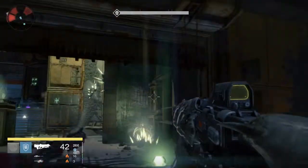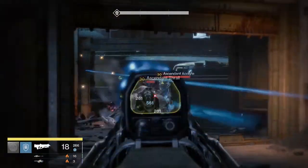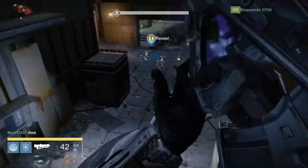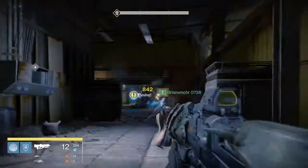Don't step out of this room if there's a Hive Boomer there. Notice how I'm using the Oversoul Edict — this is just 300 attack right now and it's doing a ton of damage. So definitely use Arc as your primary, because there's a lot of Arc things.